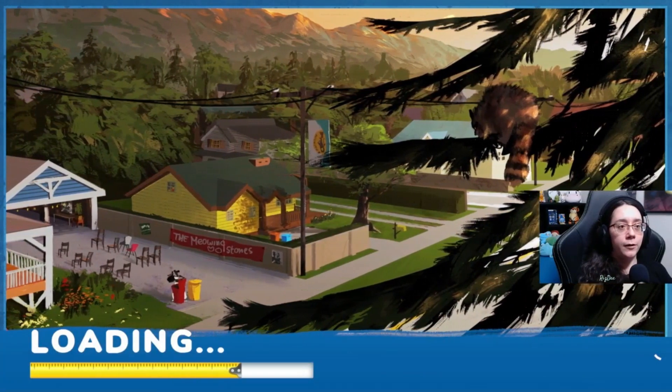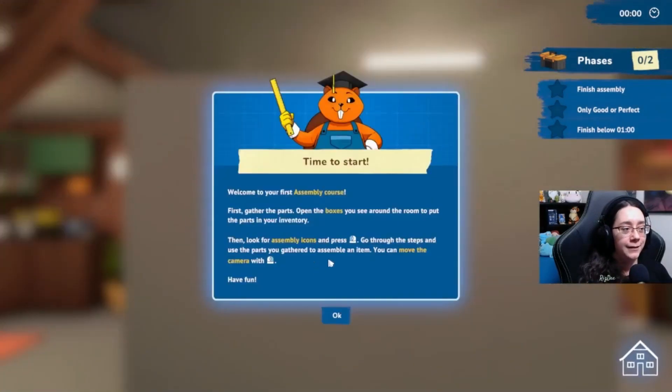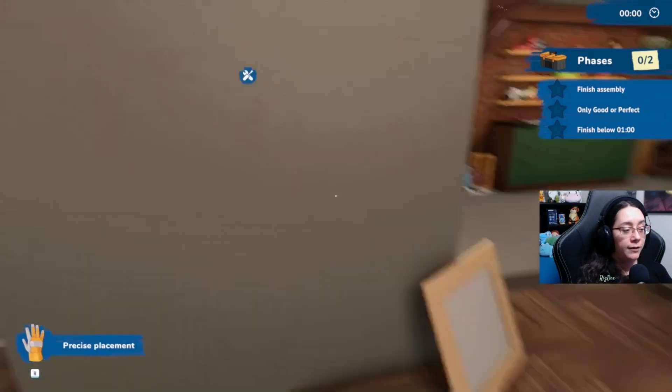There's a raccoon in the tree! Welcome to your first assembly course. First, gather the parts. Open the boxes you see around the room to put the parts in your inventory. Then look for assembly icons and press the left mouse button. Go through the steps and use the parts you gathered to assemble an item. You can move the camera with the right mouse button. Have fun.